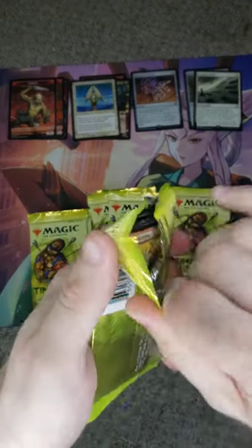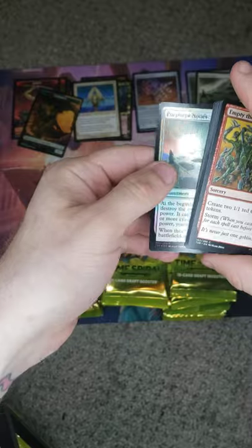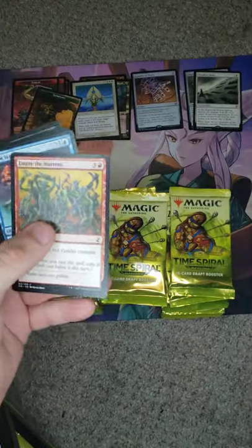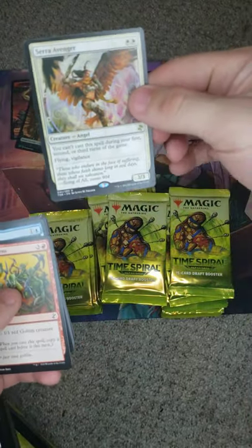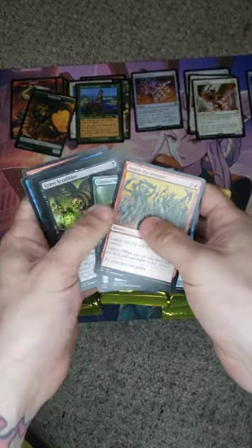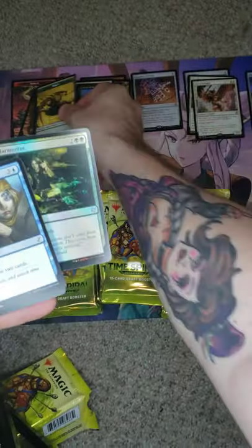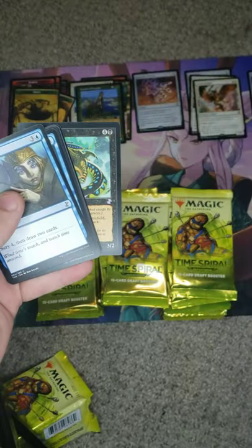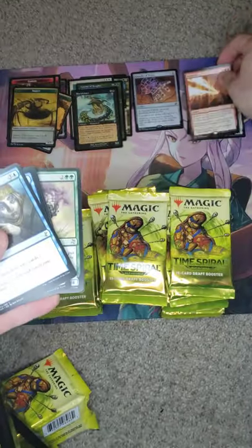You know, it's 412 cards in the set — wow, all of these are going to have some damage. That's a token. Porphyry Nodes Foil. We got a foily boy with a Courser of Kruphix, and our rare is the Skarrgan. I'm kind of disappointed that I dropped the box, probably damaging all my cards. Another foil — not really concerned with that foil, but Shriekmaw. And our rare: Reiterate.